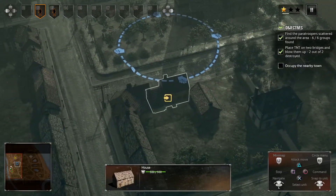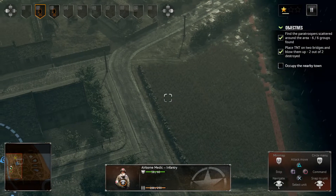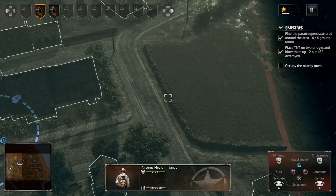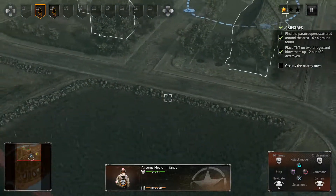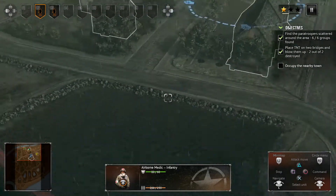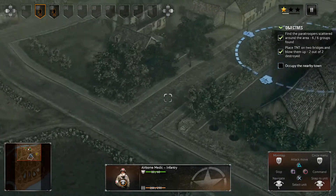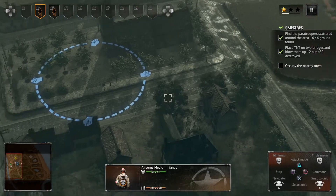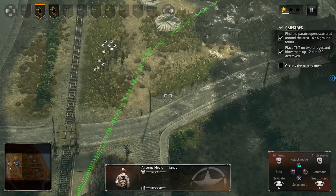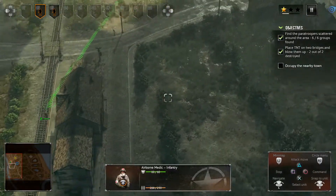We're gonna have to figure out a way to attack the town. I'm thinking maybe behind here we could use this as cover. If you hold R1 and use the right analog stick you can see there's a little bit of cover there, so trying to use the terrain to our advantage. We'll see how this works, but yeah, this is gonna be one of the tougher parts — if we can survive this...